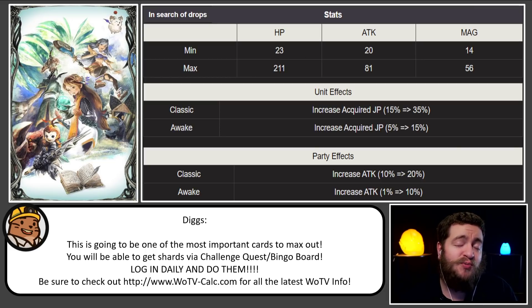So the amount of JP bonus we could get on a single unit here pretty soon is pretty absurd, particularly if you're stacking the pass, the bonus pass, if it's double JP up, if it's a bonus unit for the week, if you've got a card from your friend, if you've got the party wide card, and if you have the individual JP up 50% card — it's going to be absolutely bonkers. So I think it's awesome that they're going to give this card to everyone. Just make sure you're logging in and make sure you're doing the challenge missions in order to fully awaken this.